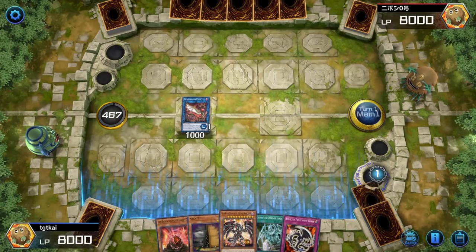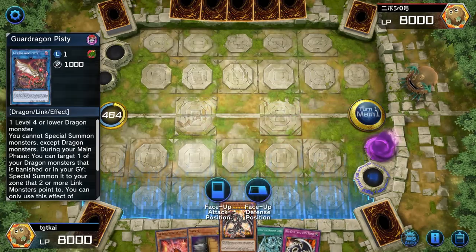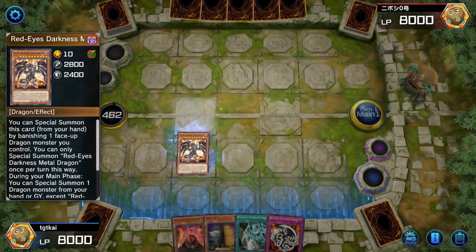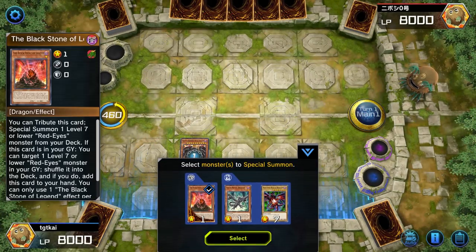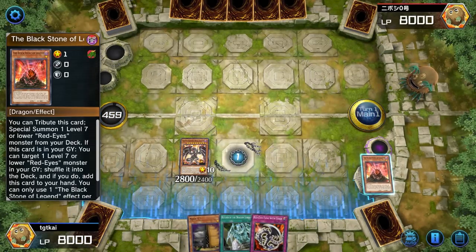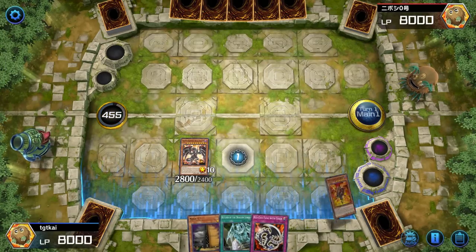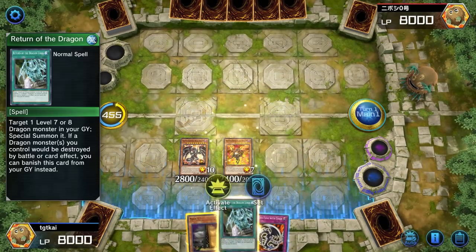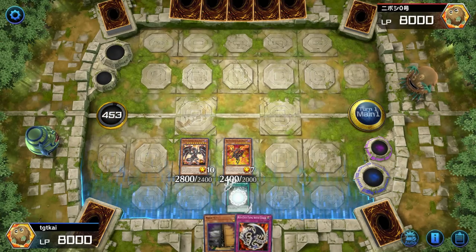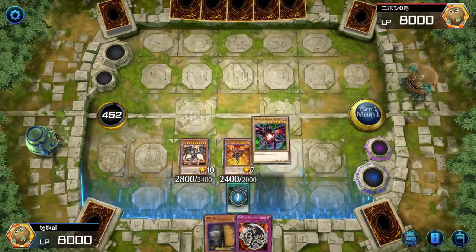Pisti is really just there to allow us to summon Darkness Metal, which we're going to search right now. Things get a little bit interesting — Dark Metal comes out, we summon him and use his effect in order to summon Blackstone of Legend. We're going to use Blackstone's effect to give us a Red Eyes — Blackstone can search any Red Eyes monster in the deck. We're going to take Flare Dragon, then use Return of the Dragon Lords to get us regular Red Eyes Black Dragon.